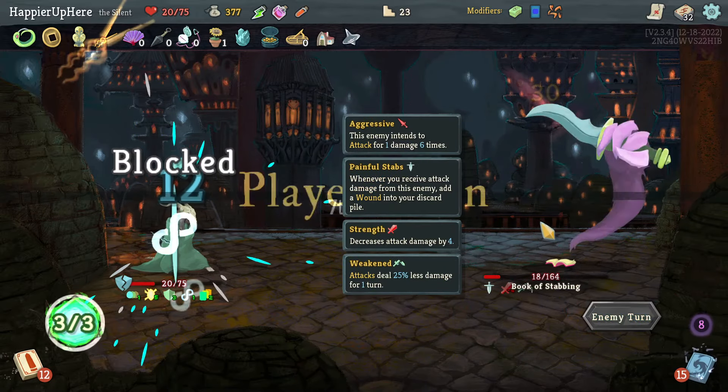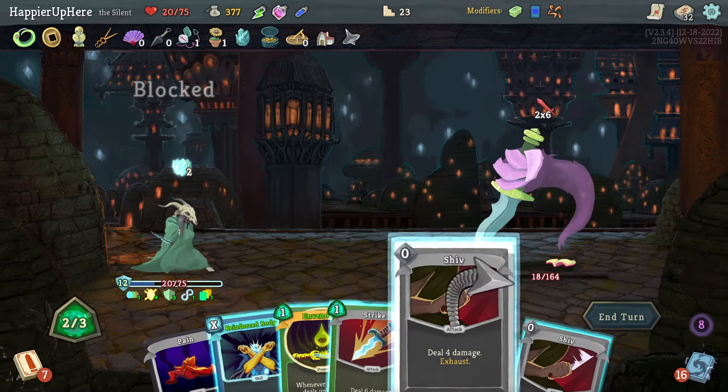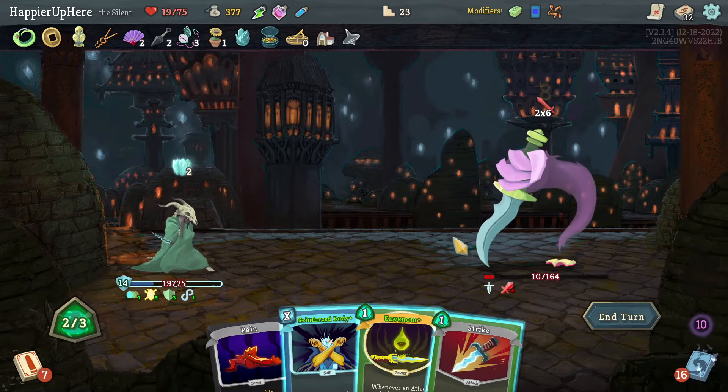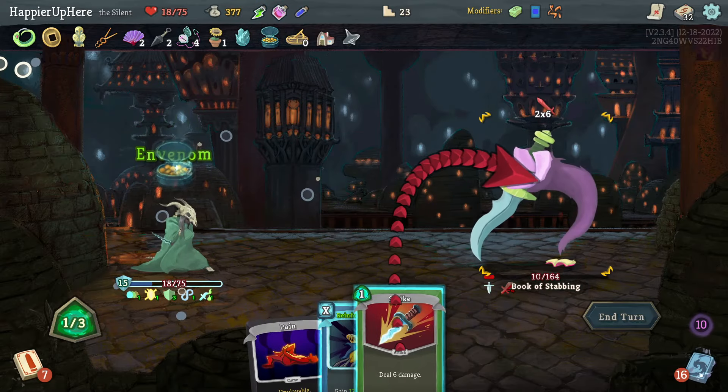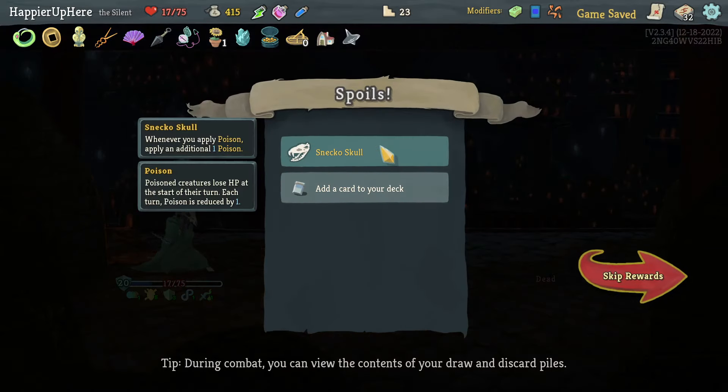I might be able to perfect this one — I just need 18 damage. Cloak and Dagger — Lady Shivs, and then Strike is not quite enough. I should have done Venom first. If I do Venom and Strike — actually Panache kills here — beautiful! Perfect this one!